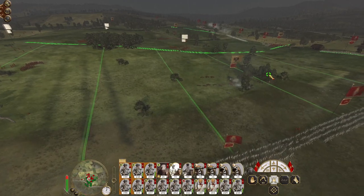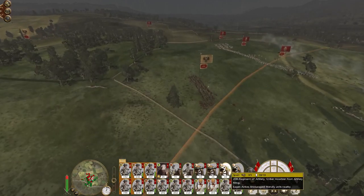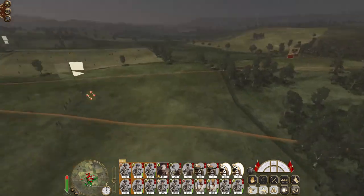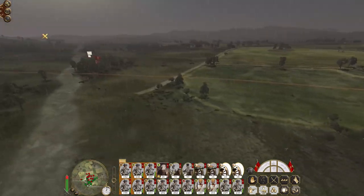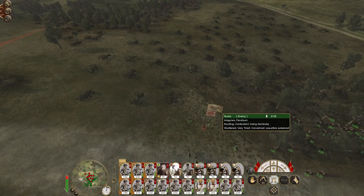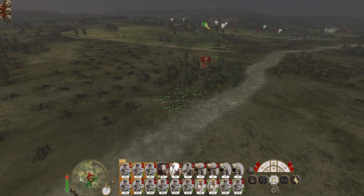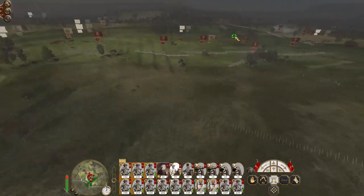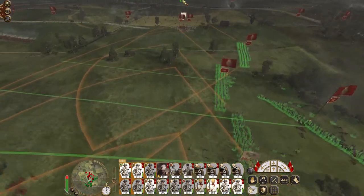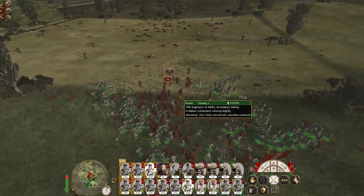A lot of troops here looking to run. Charge into the back of the 15th regiment of militia. Let's get these guns to fire — round shot. It's always worth right-clicking because sometimes they will stop to fight you, which is just perfect. Get these guys over there double quick — guard mode off, so when the militia rout they'll chase them down.